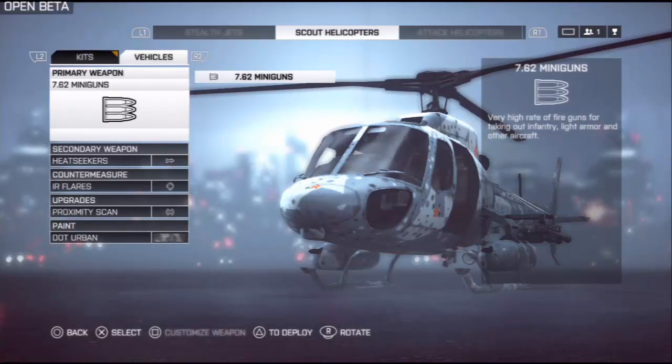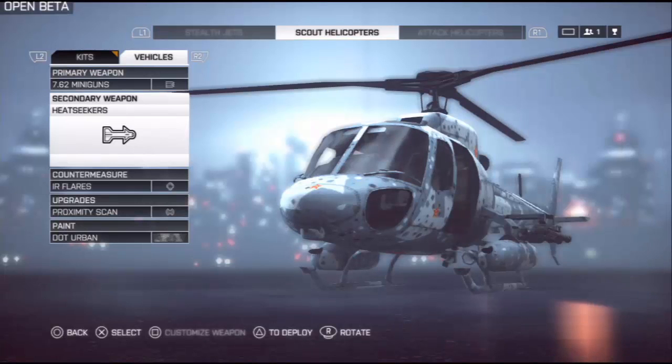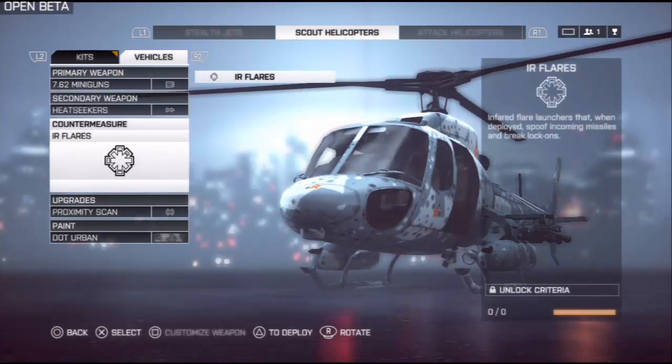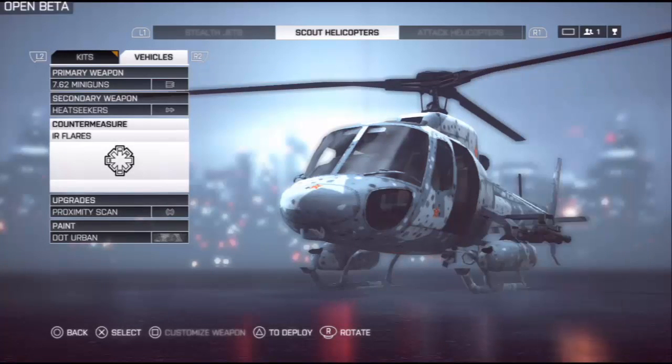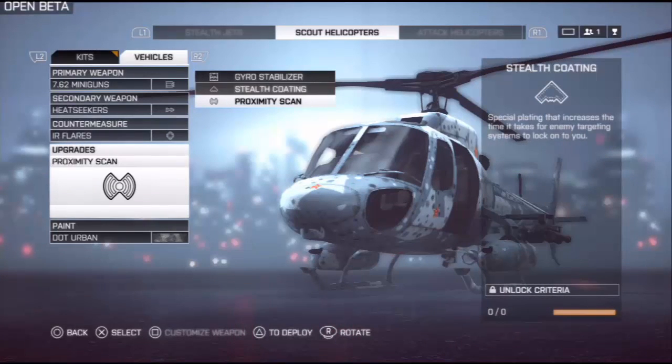We're going to take a look at the scout helicopters. Primary weapons are 7.62 miniguns. Secondary weapon is heat seekers. Those are the only things you can unlock in the beta so far. We've got countermeasures which are IR flares. Your upgrades are proxy scan, stealth coding, and gyro stabilizer.